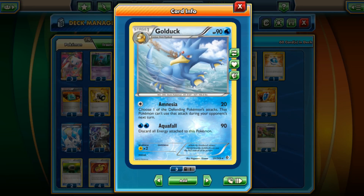Golduck has the attack Amnesia — for a Colorless energy you can hit for 20 and you choose one of the defending Pokemon's attacks; that Pokemon can't use that attack during their next turn. So if you're facing a Seismitoad EX, you can do Amnesia and prevent them from using Quaking Punch. It also gives you free retreat, which is really good. We are weak to Lightning, but that's alright.